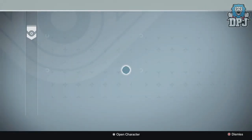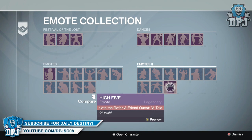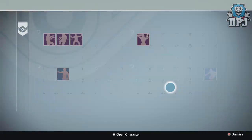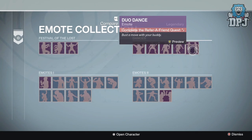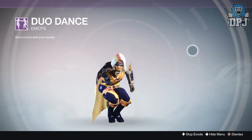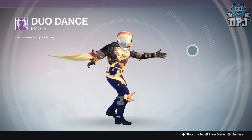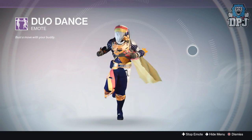The loot obtained from this quest seems to be pretty badass. You get a shader, a title, a sparrow, and a few emotes. The sparrow is called the EV34 Vector Infinite. The emotes are High Five and Duo Dance. The title is called Sign of the Infinite, which looks pretty badass, and the shader is called Infinite Link, which with the right armor also looks absolutely badass.